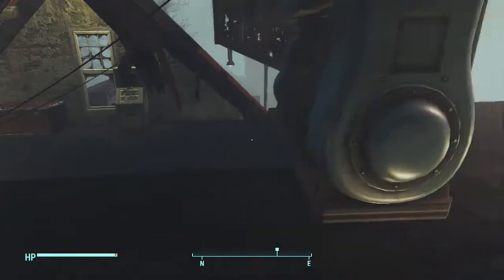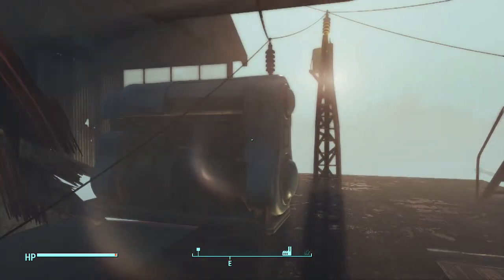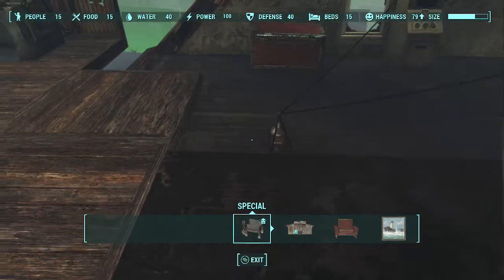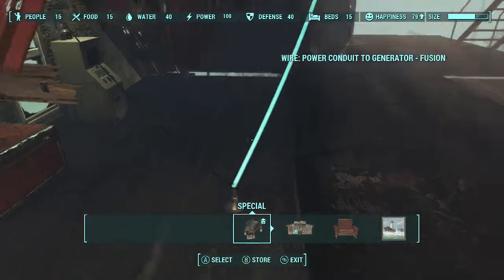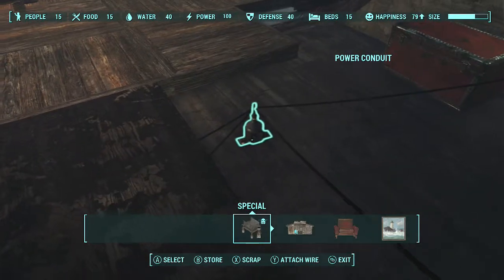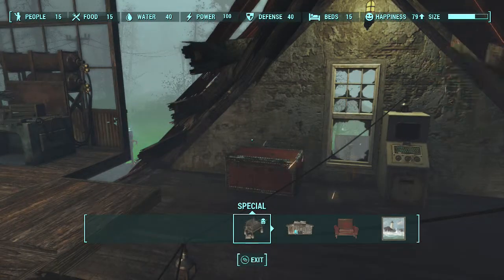The easiest way to do the power glitch is with a generator and any power conduit that you want. Build a generator, put a conduit down somewhere and straight up as long as you can. Look at the power conduit through a power line like I'm doing right now — if you click it, you can run that line anywhere.